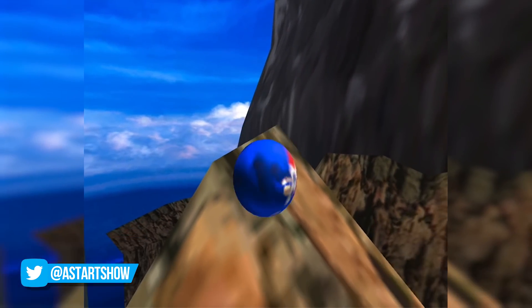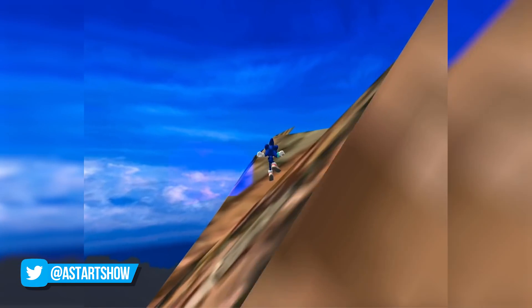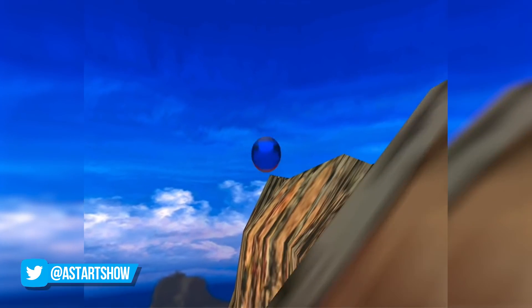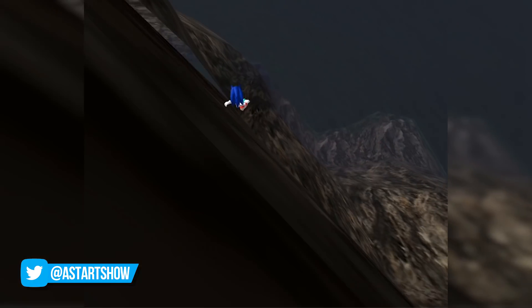You can follow these cliffs around the edges until the game decides you really shouldn't be up here and more collision forces you down to earth once again — or in this case, throws Sonic to the most fun death of his life.